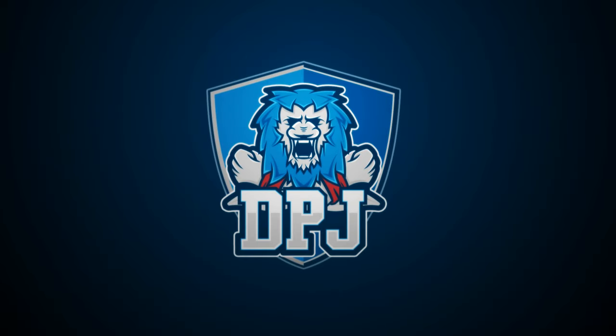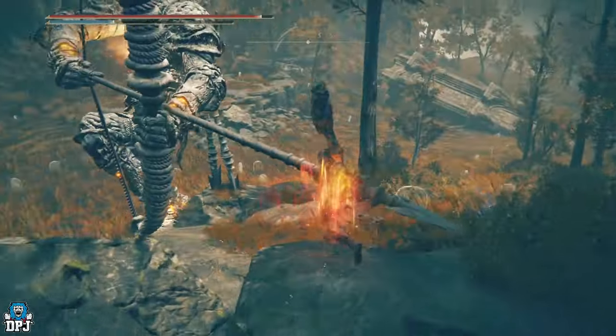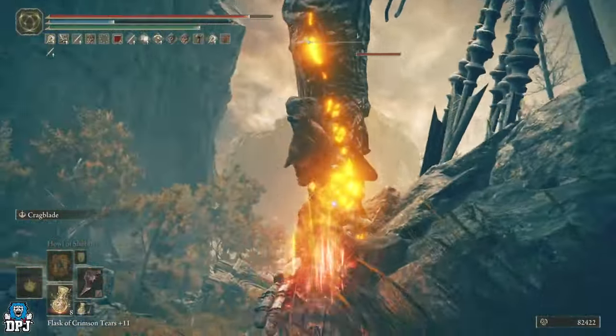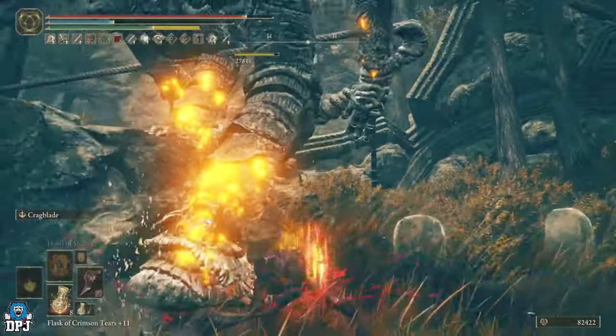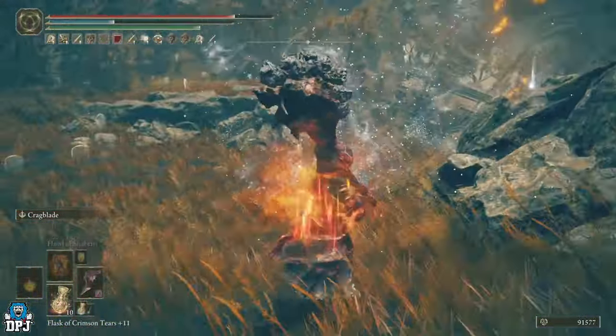In this Elden Ring Shadow of the Erdtree video, I bring you this insane madness bleed build which is capable of doing more than 30k per hit. And get this guys, the weapon I am using to showcase everything you see in this video isn't even maxed out.